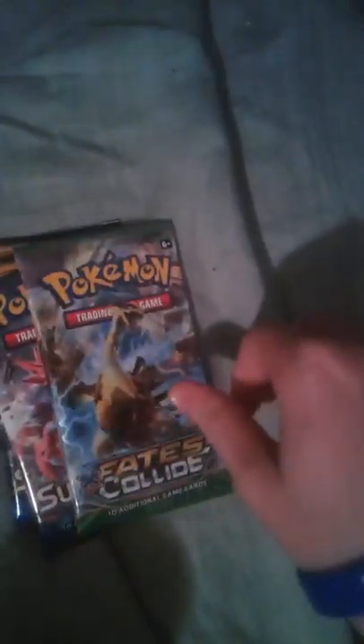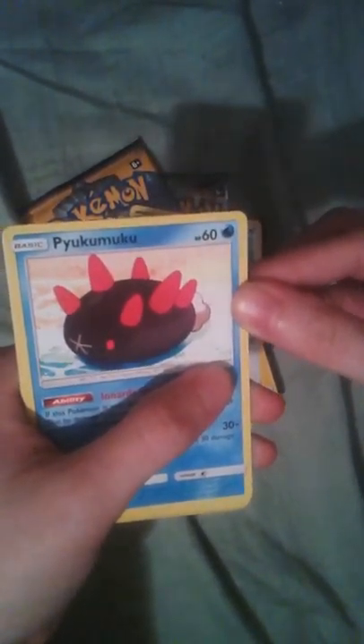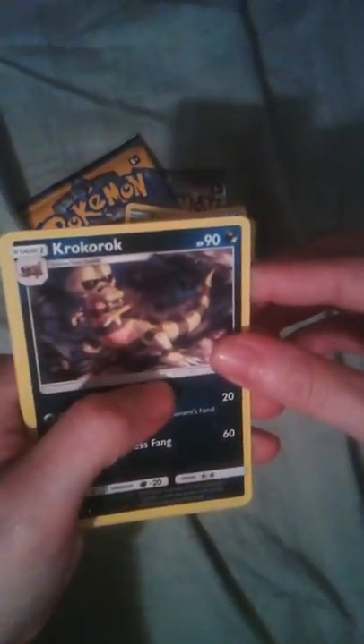My hunt for Umbreon is still on. Let's start with Sun and Moon — there's two of those. Not a good start. A Fighting Energy. We start with a Cosmog, a Fomantis, an Alolan Grimer, a Togedemaru — I still say that wrong sometimes — a Stufful, a Pikipek, a Crabrawler, a Rainbow Energy, a Reverse Holo Passimian, and a Stufful. Off to a bad start, but let's hope the other packs do better. I don't have the Stufful yet so I guess that's cool.